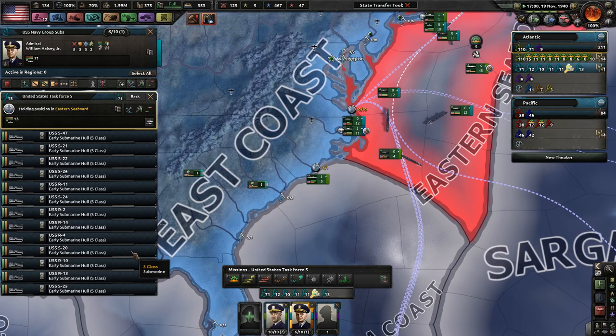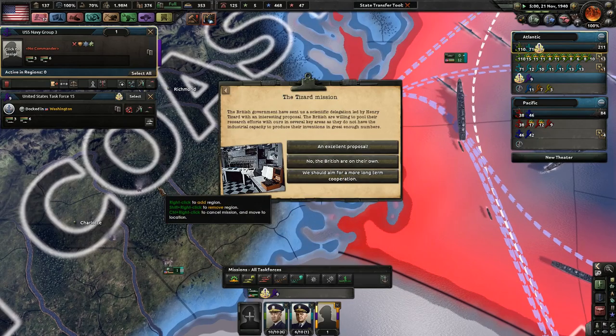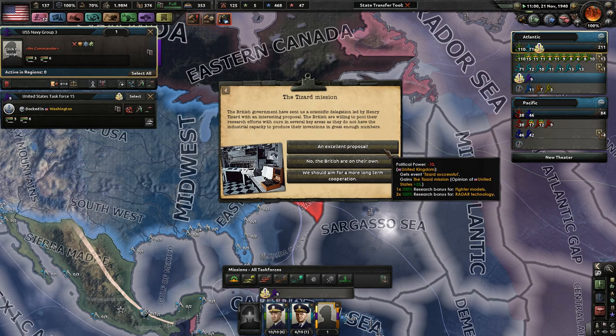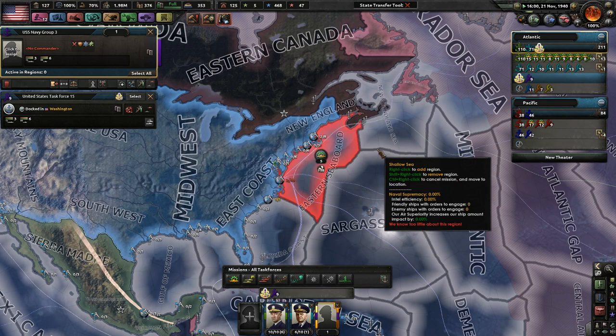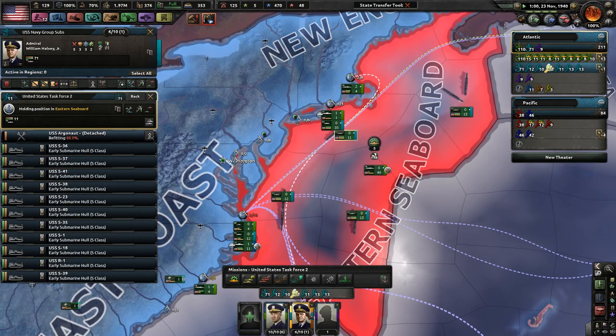We have 71 subs and they're broken up very well, in my opinion. The Tizard Mission - the British government has sent us a scientific delegation led by Henry Tizard with an interesting proposal. The British are willing to pool their research efforts with ours in several key areas, as they do not have the industrial capacity to produce their inventions in enough numbers. We get bonuses to fighters and radar technology - an excellent proposal. We'll do that one rather than long-term cooperation, since we already have the USSR helping us out.